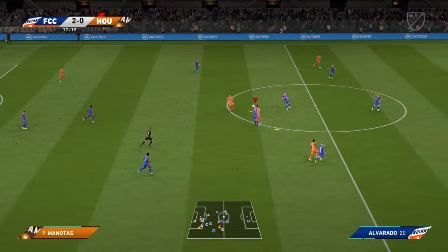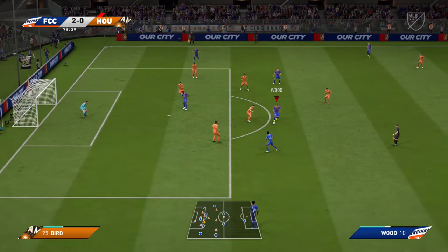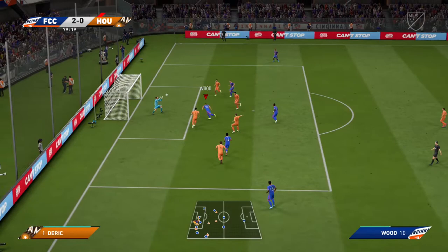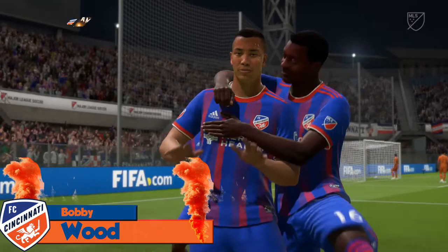Nice header, goes off to Green. Can he center it to Bobby Wood? He does. Lays it off for Bertone, back into Wood — has Green. It's a little long, back heels to Jojo. Good cross, Bobby Wood with the flick on — 3-0 FC Cincinnati are rolling here. They find another one. Bobby Wood, back from the Bundesliga, scoring here in the MLS. And FC Cincinnati make it 3-0 here over the Houston Dynamo.